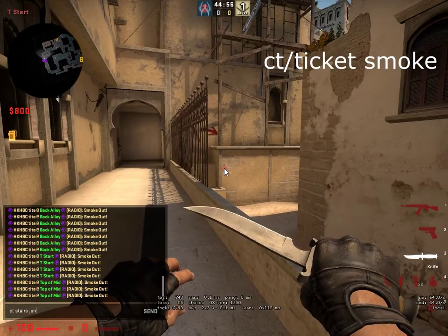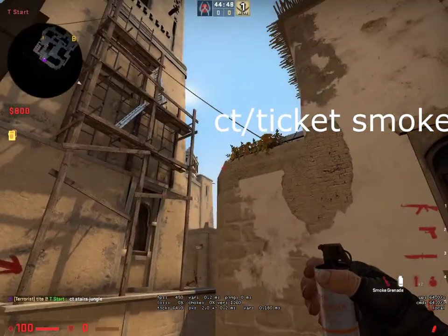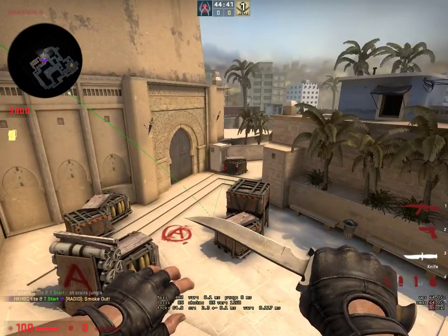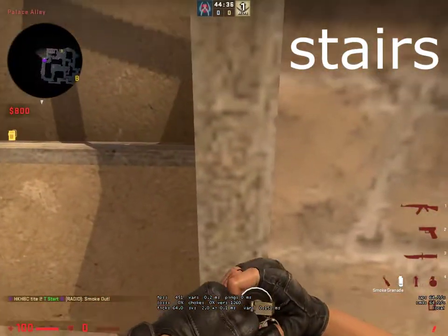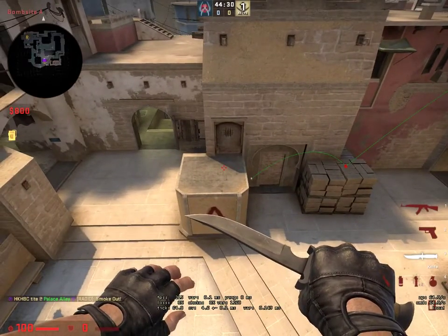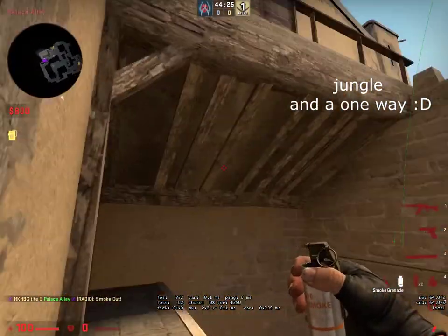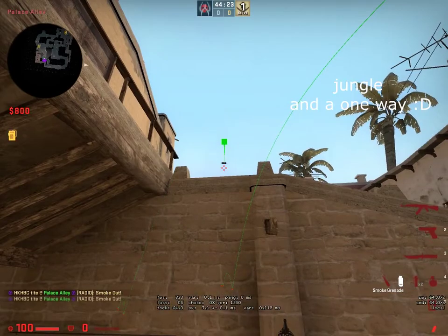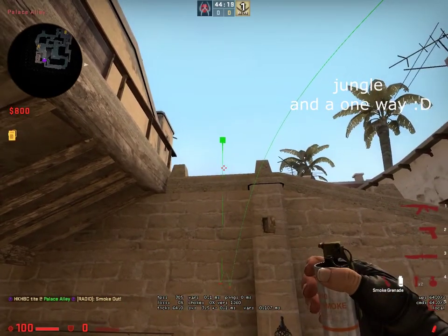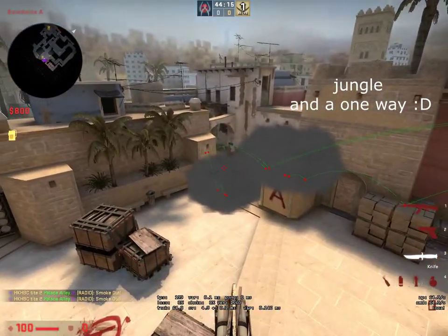Then run, jump, jump — go CT stairs and jungle. Get yourself here to the middle, see this ledge, go to the right and jump throw. Should smoke CT perfectly. Stairs — simple, just like that. For jungle, come up here, aim in the middle of this box, just slightly off center, and then throw. That's gonna smoke jungle for you.